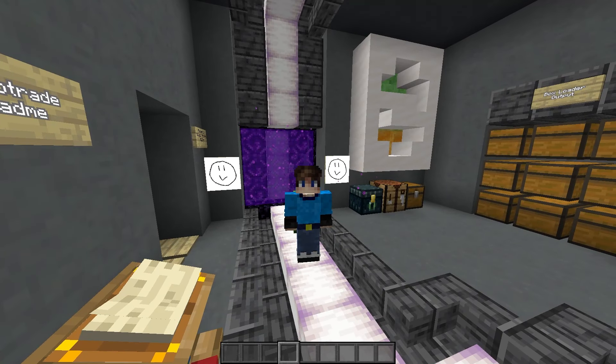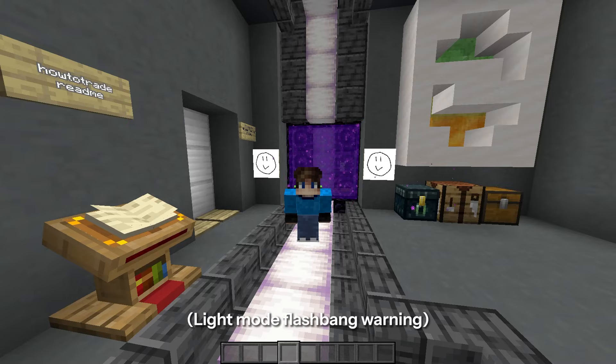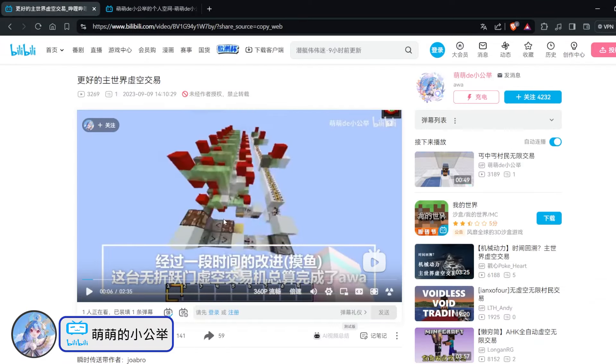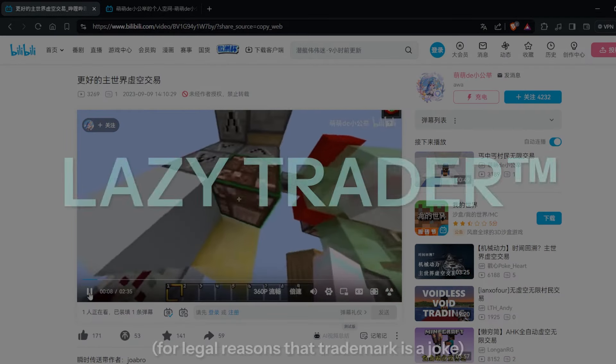So how does something used for big cannons help with trading? That question can be answered by Meng Meng, a Bilibili creator who combined player movement, lazy linking, and an instant entity conveyor to create the world's first ever lazy trader.